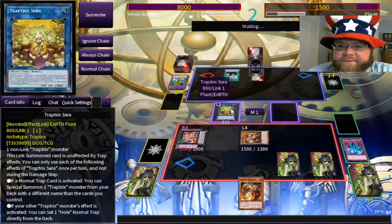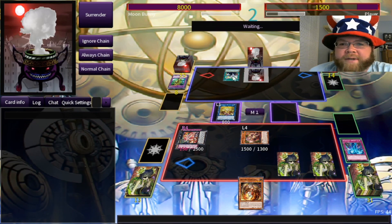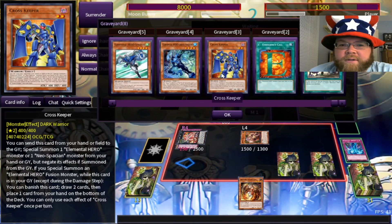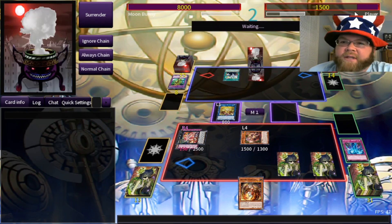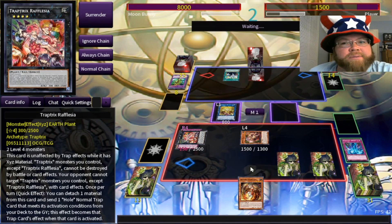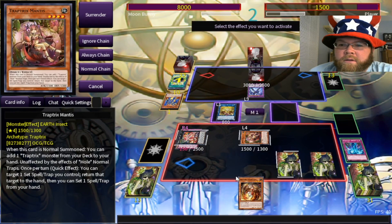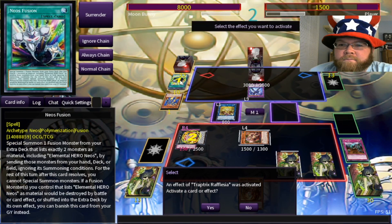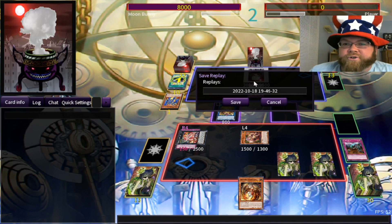Neos Fusion — normally that would be an issue, but that's what Rafflesia is here for; she'll protect me. Neos Fusion into Rainbow Neos. Opponent uses a card: special summon from grave, banish this card — they're saving that for now. My opponent knows what they're doing but they're very low on life points. I can just activate another Gravedigger's Trap Hole by detaching material — and that'll be game right there. The power of Trap Tricks control!